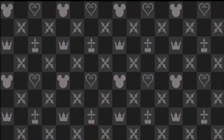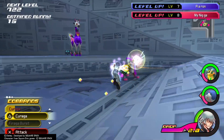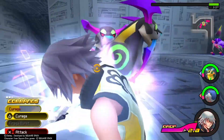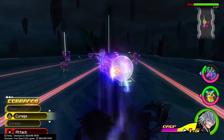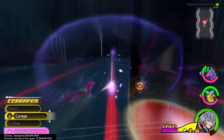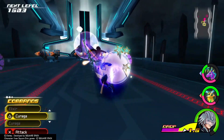If Riku absorbs two dream eaters, he will enter one of three forms: Blade Charge — just like Terra and Aqua's, his Keyblade will double to triple its length and deal additional damage; Rising Wing, which gives Riku a pair of wings and the ability to fly; and Ghost Drive, which is just like Aqua's. However, Riku doesn't have access to finishers in this form of command styles, since they are incorporating someone else's power.